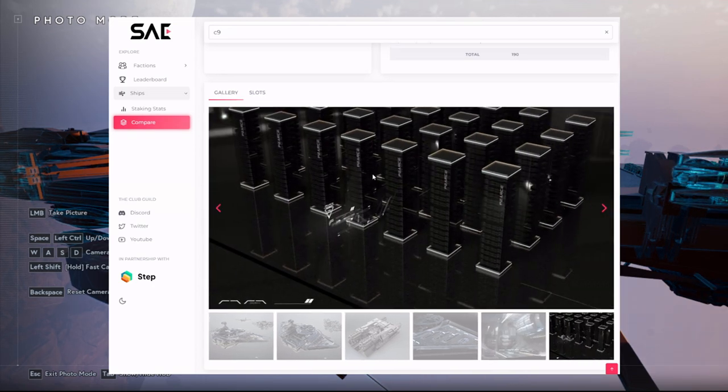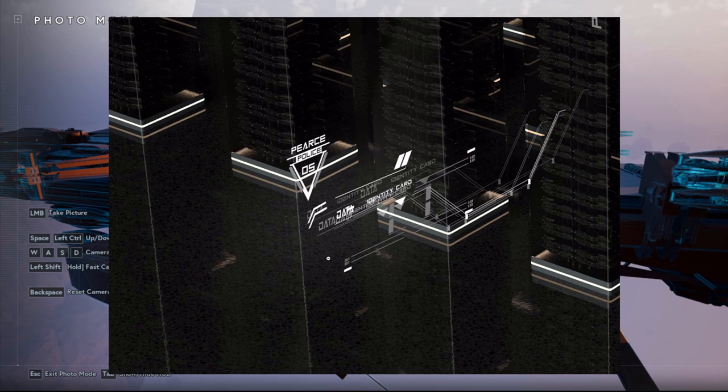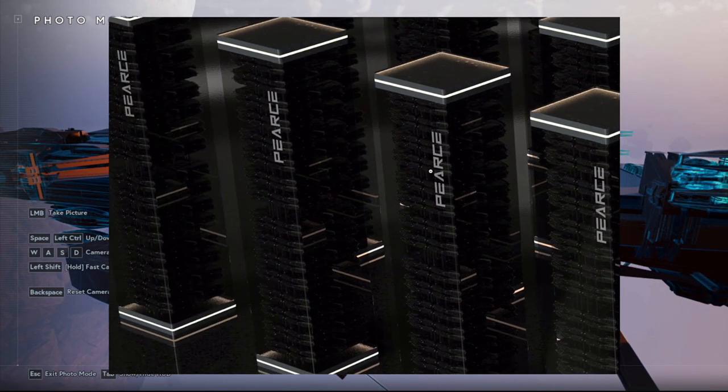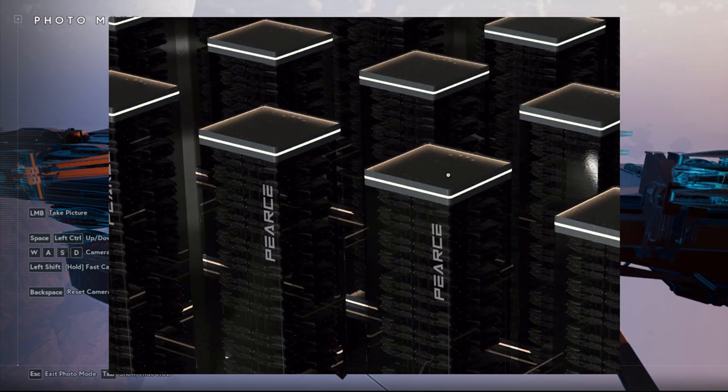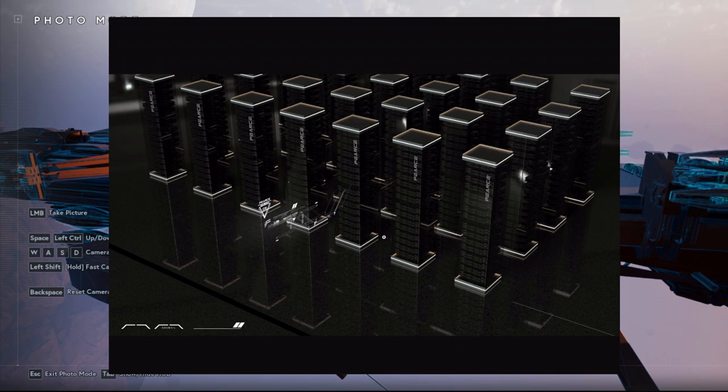It could also be fueling those gauss cannons. If we zoom in on this image, you can make out writing that says 'identity card' and then 'data'. So this looks possibly like a data rack or server. There's a whole ship class called data runner, so data is going to be quite important and valuable in the game. This ship looks like it has a data center on board, so as it's going around in deep space it can also harvest data.